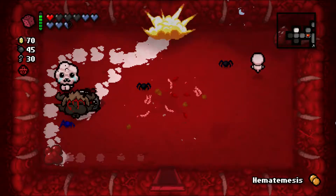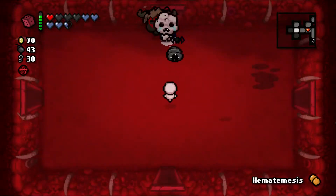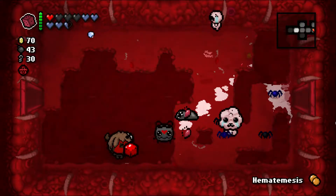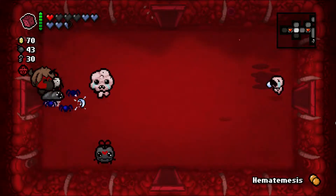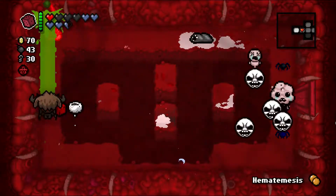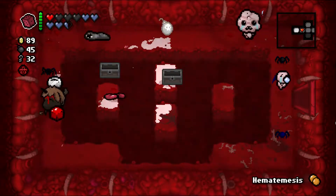There's always two secret rooms on each floor. One secret room will always be in between other rooms — guaranteed, no matter what. It's always going to be connected to two rooms and you're always going to be able to get to it. The second secret room — the super secret room — will always be by itself, nothing connected to it. That's what I'm looking for.